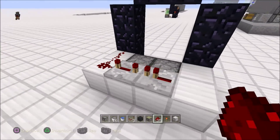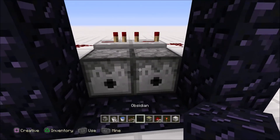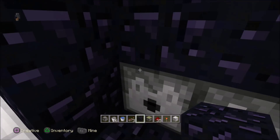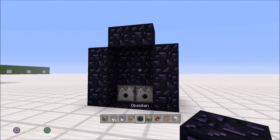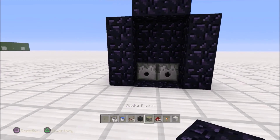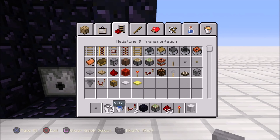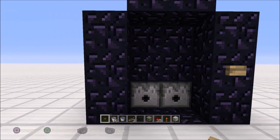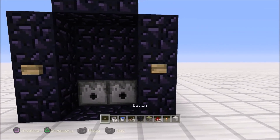Come back here — redstone dust, redstone dust on both sides. Fill this up in here with obsidian. Looks good, dark. Now we need some buttons — grab a wood button and throw the wood buttons up there and up there.